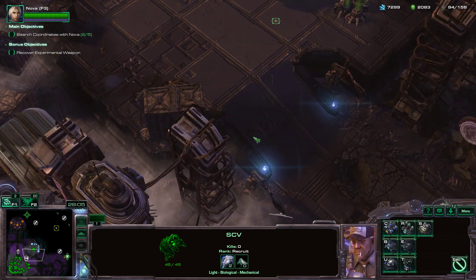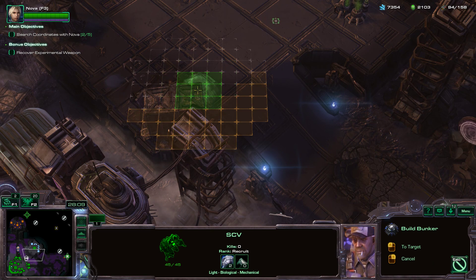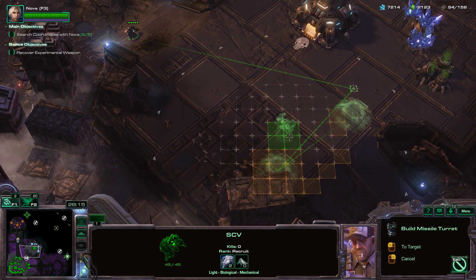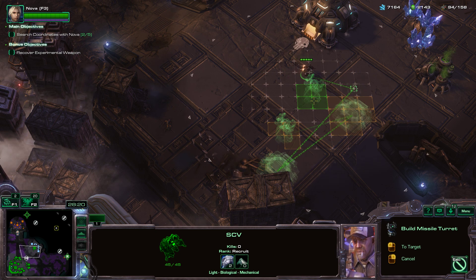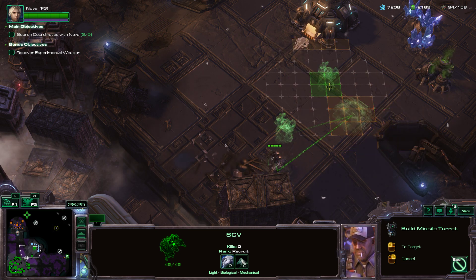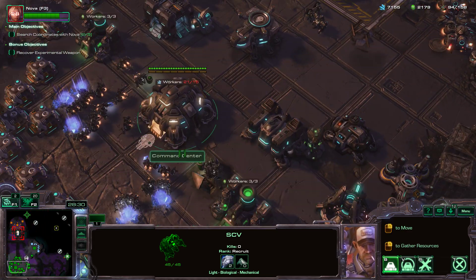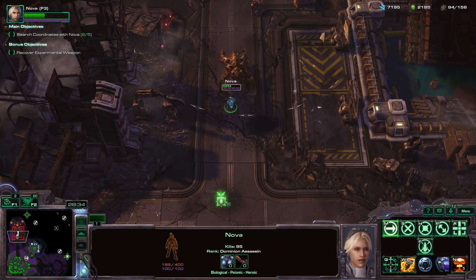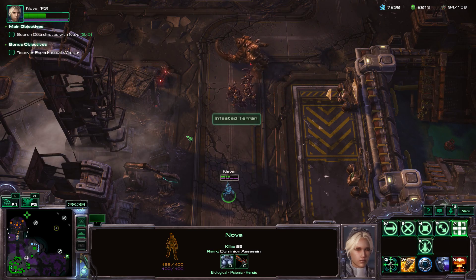Let's bring this guy up here and set up some defenses on this high ground. Then turrets here and perhaps here — that'll work. Nova, what are you doing? Nova, get out of there. Taking too much damage, Nova.